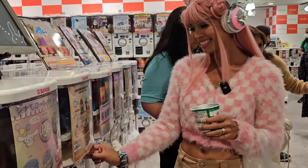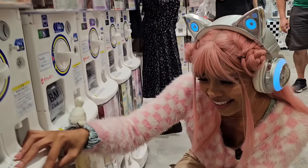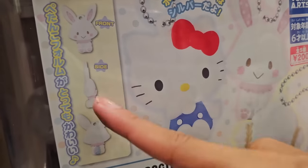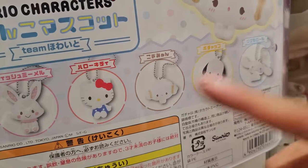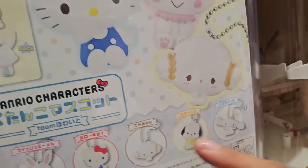Cinnamoroll is up next! Oh, this one's cool — it's like a box, and I can actually put stuff inside! I'll put little paper clips in here. These are all the boys, except Cinnamoroll — Cinnamoroll's not included in the boys. I hope I get Karoppi — he's so cute! Pachaco is really cute too. This one is 300 yen. Next, I've been eyeing this ring holder — look at Cinnamoroll's ears, they're going up! This one's a ring or jewelry holder, and it's 400 yen.